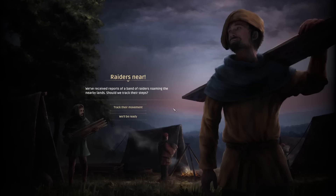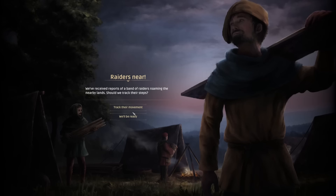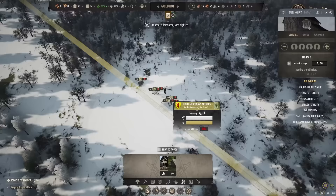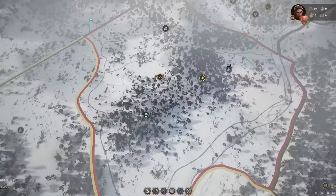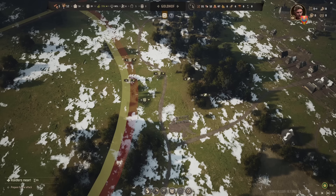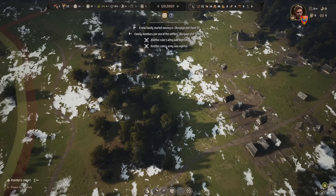Boulder raiders make demands they know can't be met, and swear to attack next year if William doesn't buy them off with far more than he could ever hope to afford. It shouldn't be surprising that Hildebolt's army is scouted walking through Goldhoff's territory soon after — someone of their reputation would absolutely pay bandits to attack an unwanted neighbor. Hildebolt says the army is here to prove their good intentions by attacking the bandit camps, but the dangerous and militarized world the peaceful villagers find themselves in is oh so daunting.